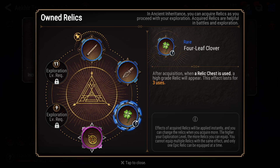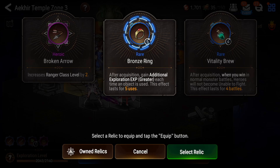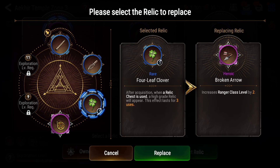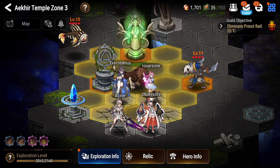If you ever find an epic or red one, you're only allowed to have one of those, so make sure if you take one it's the one you want. The purple ones you can have as many as you want. The vitality brew that helps after normal fights is garbage. The one that gives greater experience after using objects is really nice, especially at five uses — that'll help faster, but I want my rangers to be stronger. So I'll replace my clover, which only has one use left.